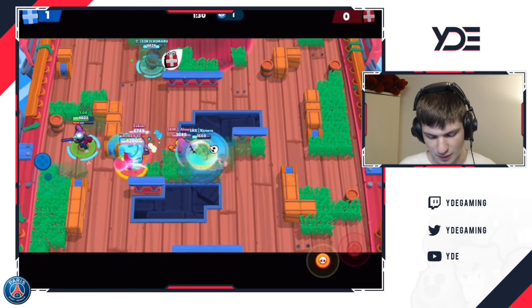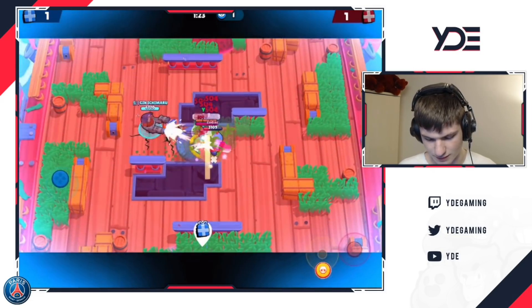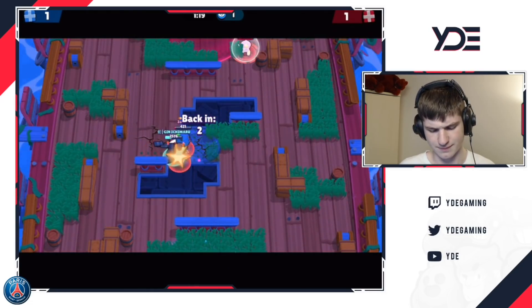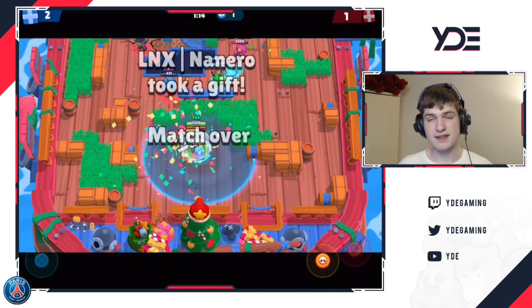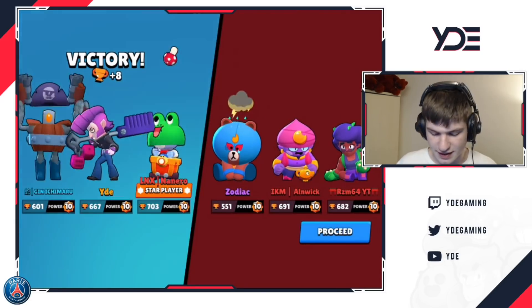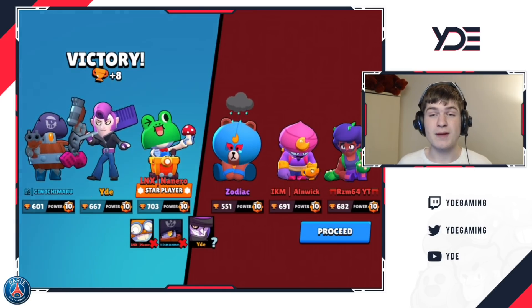I cannot grab the ball, so there's not really anything I can do here. Darryl got it, so he can pass it up to me - and that's what he's gonna do. Primo stopped me right there but we're definitely gonna get this anyway. With Darryl it's definitely really good because you can just get on the ball, you just need to get on the ball to pass it up and then you just need to be able to do that faster than the other team. Let's see if we can be consistent with this.